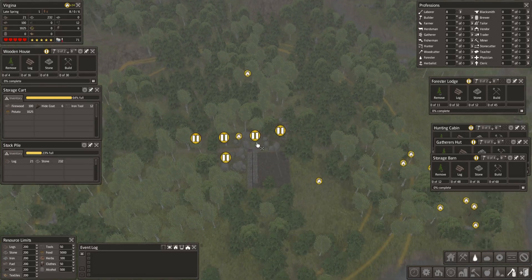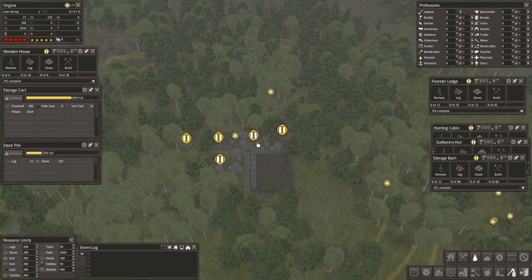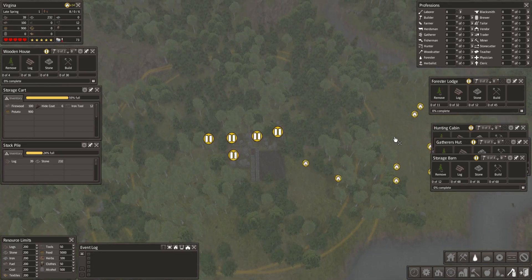We're going to need a herbalist running pretty quickly as well, because otherwise they're going to start getting sick. When they get sick they get less efficient and start dying, especially when you start having children.